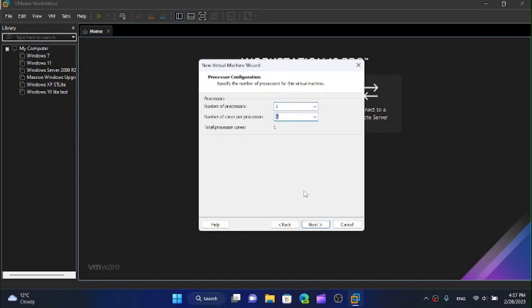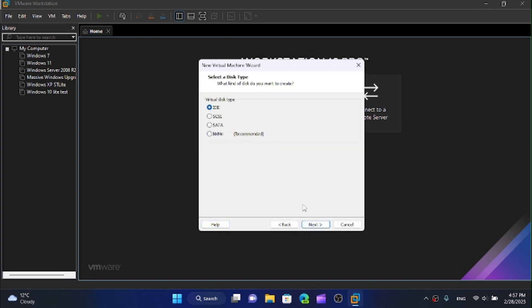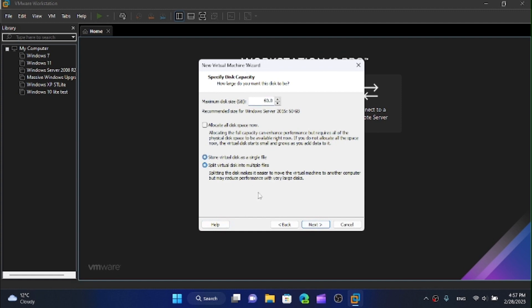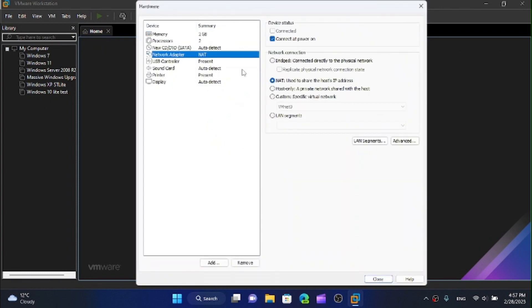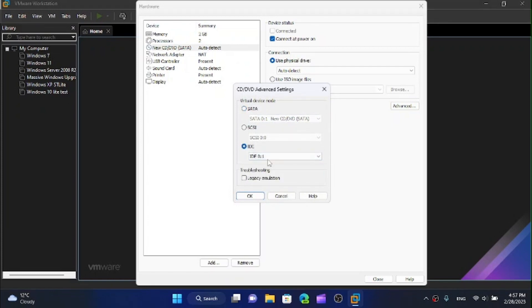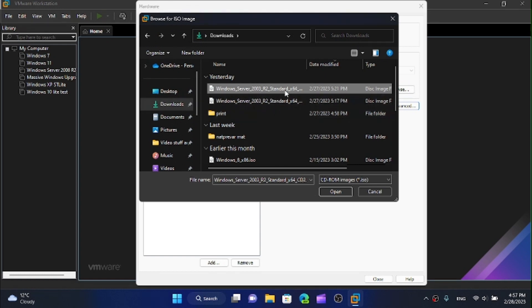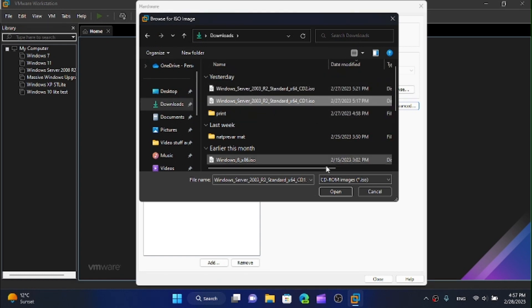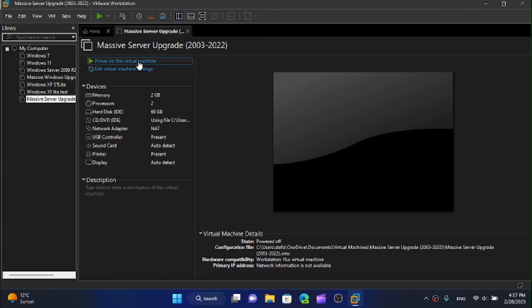We'll skip some steps here. We're okay with 2GB RAM for now. Now we're going to choose IDE. 60GB is okay. Let me add the ISO image really quickly. I'm going to change this to IDE 0:1 because we don't want any blue screens on Server 2003 since it's a bit old. I'm going to choose CD1. Now let's power on this virtual machine and install it.